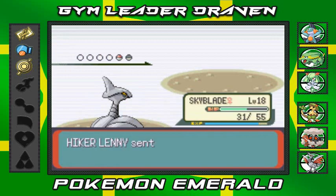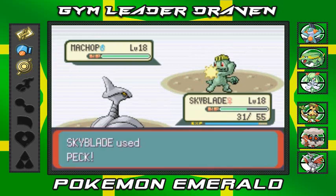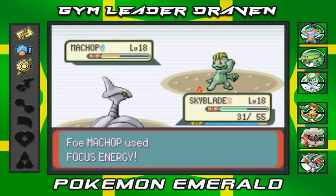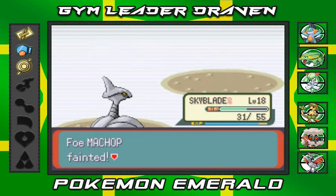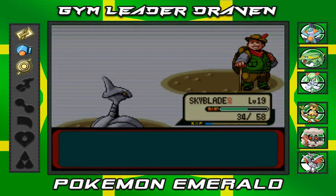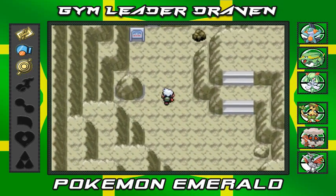Here we go — Skyblade ready to take on a Machop. Peck attack — eventually you're going to learn a better move. I wonder when Skarmory learns Aerial Ace, I want to know. Machop defeated — Skyblade just throwing levels. I feel like I'm picking the right Pokémon for this whole adventure.